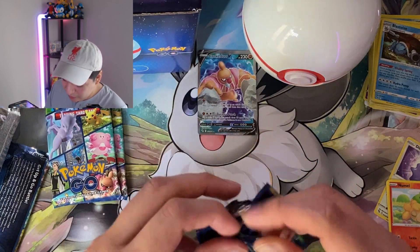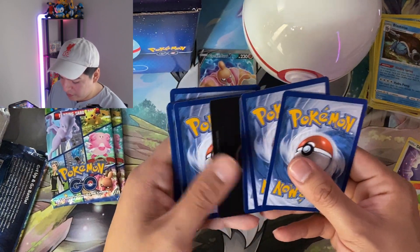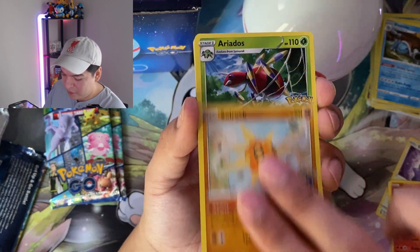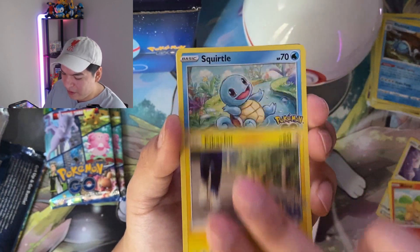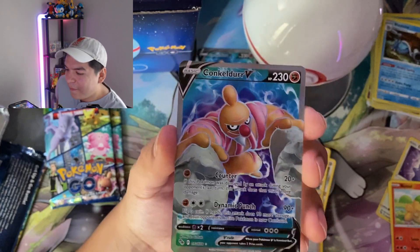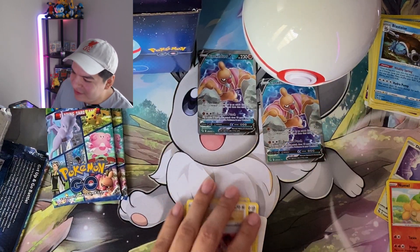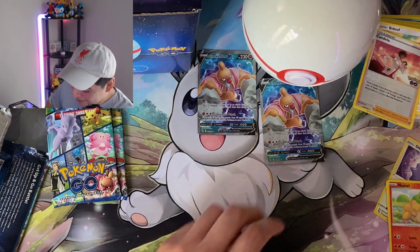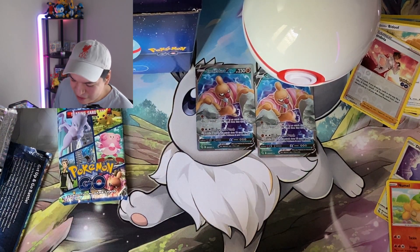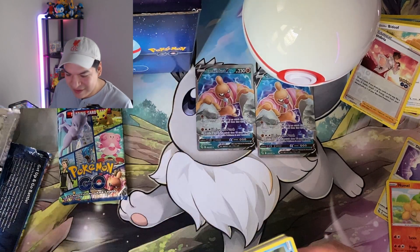No hyper rares, ultra rares, secret rares — rainbow, gold, whatever you like to call them. Let's see if the third pack will give me one, or a radiant, or a V-Star marker. Chansey, Solrock, Aerodactyl, Whimsicott, Pikachu, Squirtle, Meltan, Bidoof, Candela reverse — and this has to be a troll at this point. Like, there's no way. This is like my sixth or seventh time pulling this Conqueror V — it haunts me. But I can't pull the Radiant Blastoise or a different alt art? Are you kidding me? This has to be a joke.